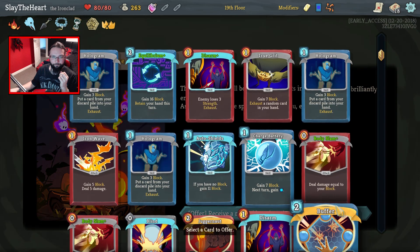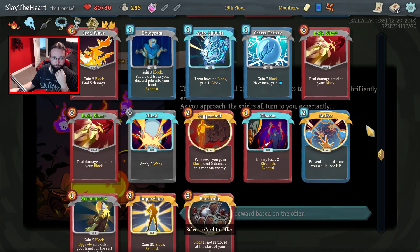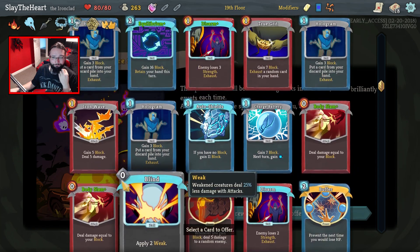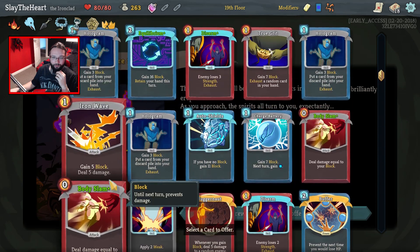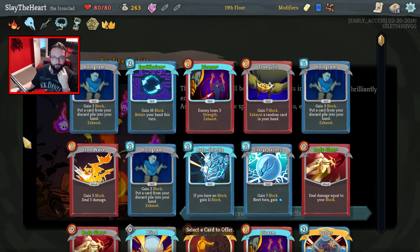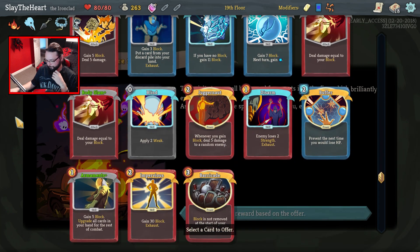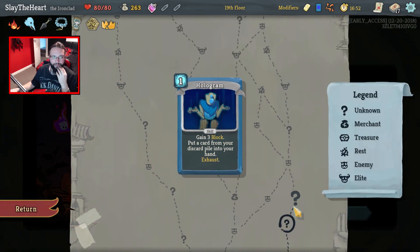Can I just skip? What don't we want? I still like Auto Shields. Let's get rid of a Hologram I think — annoyingly they're one of our worst cards, because at the minute I'm liking Equilibrium. Let's get rid of a Hologram — we've got two more. We did get a small heal out of that, but it doesn't really matter when you're on full health.